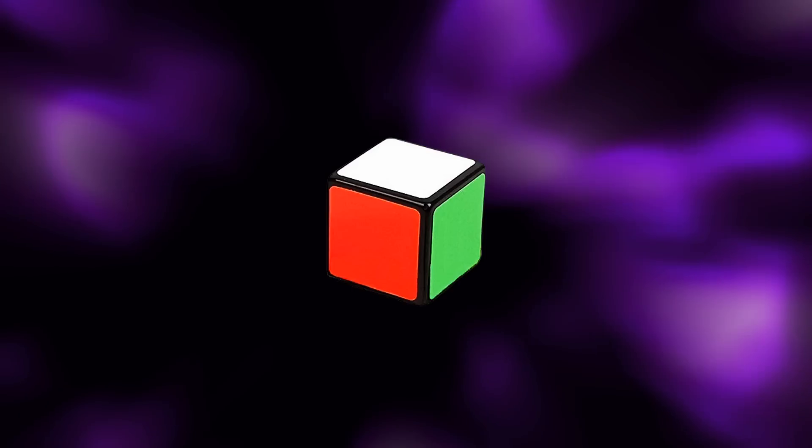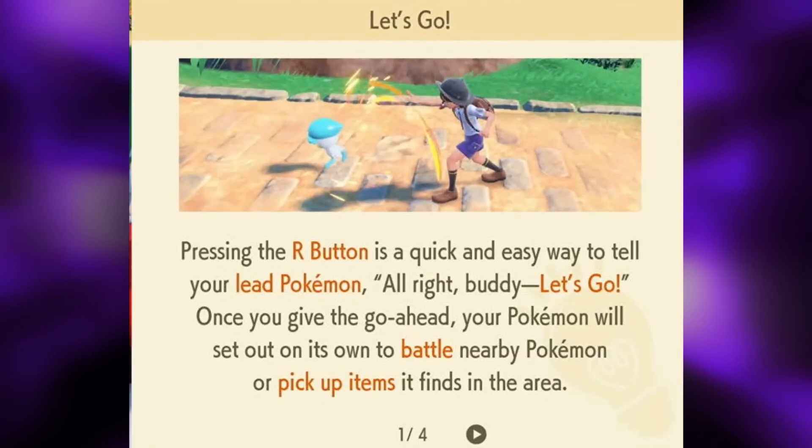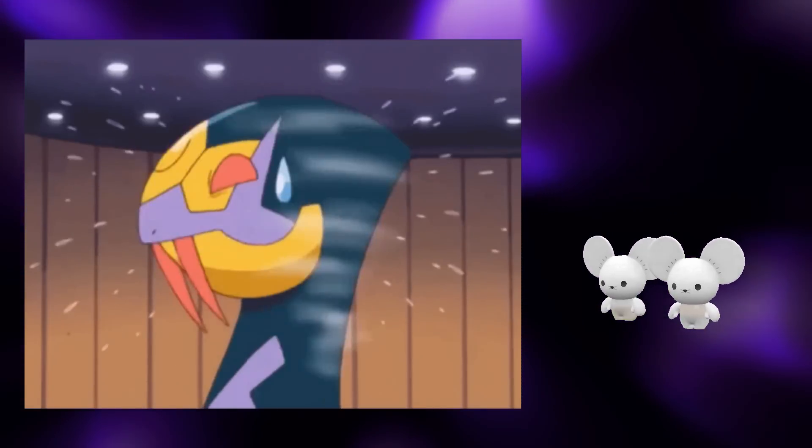Luckily, if you want to hunt Tandemaus, you didn't have to encounter them one by one. You could use the auto-battle feature to knock out the non-shiny Tandemaus. And once you did find a shiny, you would know because your Pokémon will shake its head and not knock out the Pokémon.